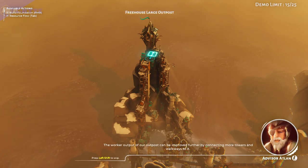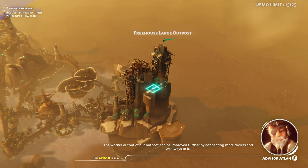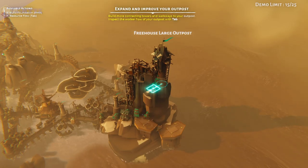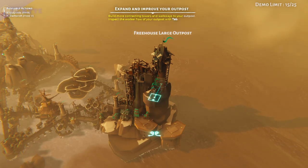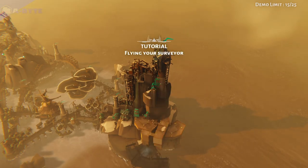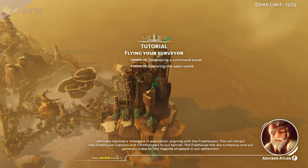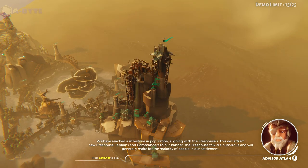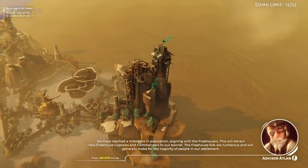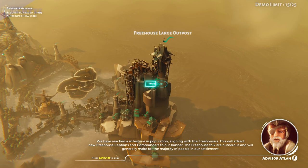The worker output of our outpost can be improved further by connecting more towers and walkways to it. We have reached a milestone in population, aligning with the freehouses. This will attract new freehouse captains and commanders to our banner. The freehouse folk are numerous and will generally make up the majority of people in our settlement.